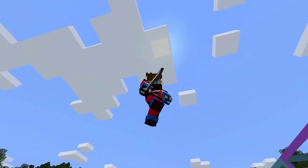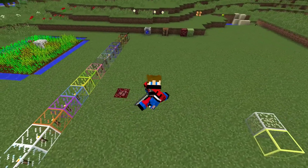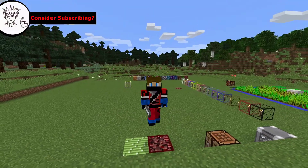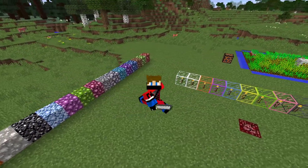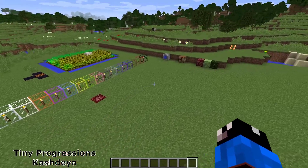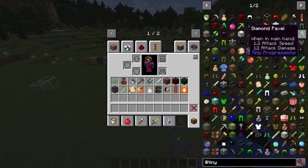Welcome back. Today we're looking at another mod that adds a bunch of tiny little things to your Minecraft world to change the way you play in survival. The mod is called Tiny Progressions by Cashdía, and it literally speaks for itself for how many tiny little things you get.